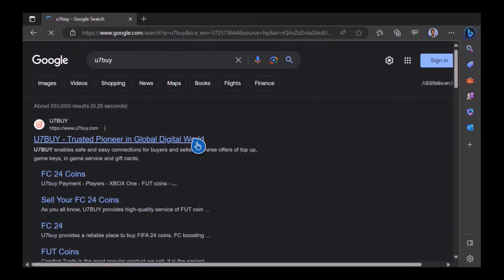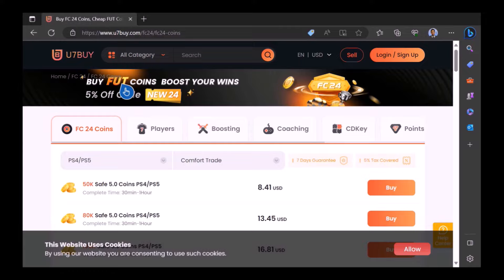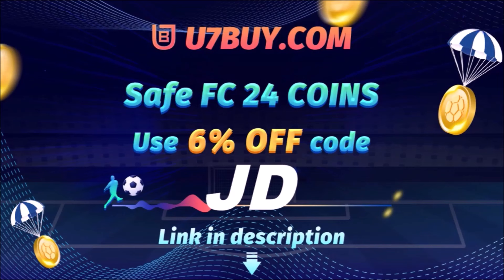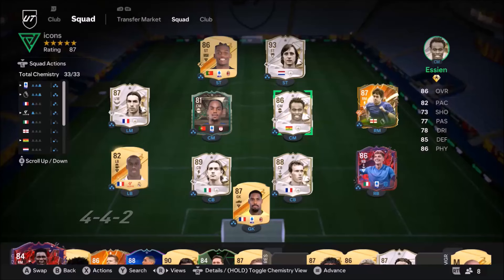Want to use icons? Of course you do. Check out UseHimAndBuyIt — it's the only place JD Gaming uses to buy his FIFA coins. It's fast, cheap, and reliable. Make sure you use code JD for six percent off — link in the description.